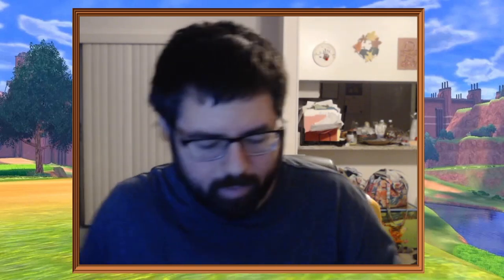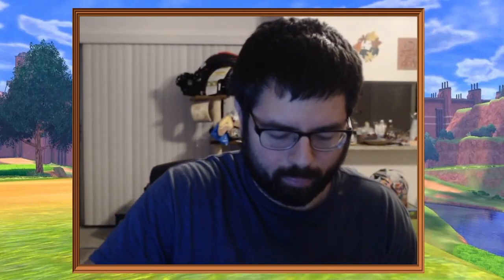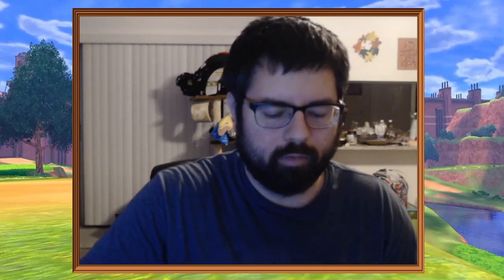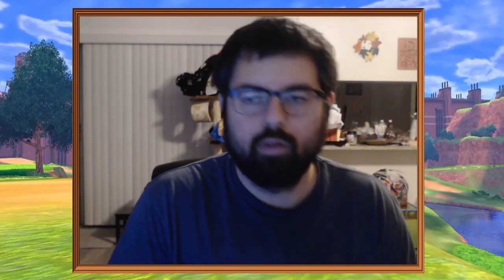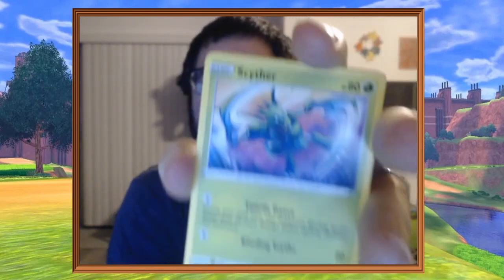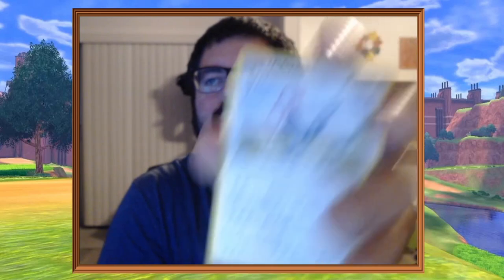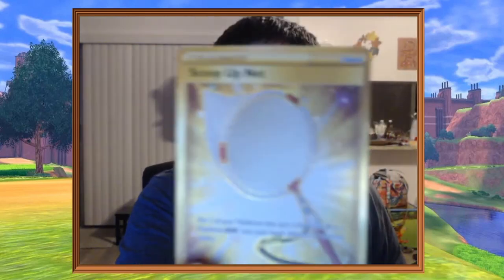We're down to one last pack, hopefully with some last-pack magic. Pack four: Fighting Energy, Politoed, Capture Energy, Chatot, Galarian Corsola, Binacle, Scyther, Vullaby, Dreepy, Spiritomb, Reverse, and Unfezant for the rare. So we only got one hit in this pre-release box, but it was a very nice gold Scoop Up Net.